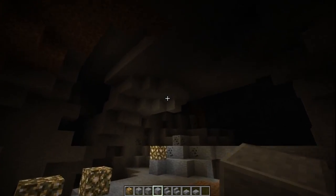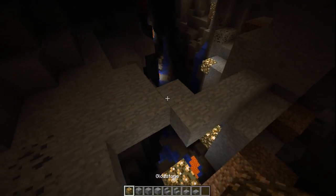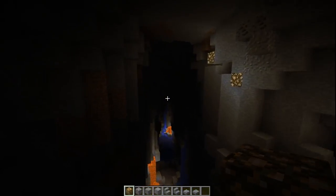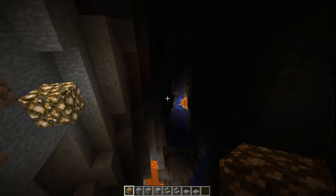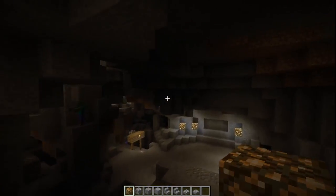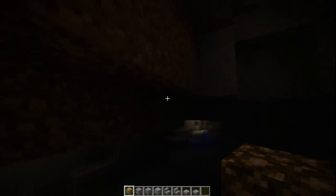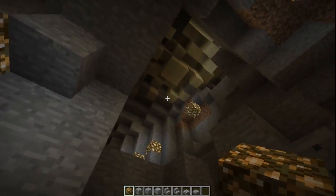I don't know what it is about deserts, but they pretty consistently generate really, really big holes in the ground. As you can see, it's even cutting into a ravine here — it's pretty crazy. I don't know if it's been done on purpose to make the deserts interesting places to go into.